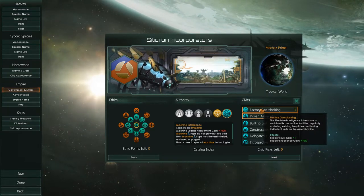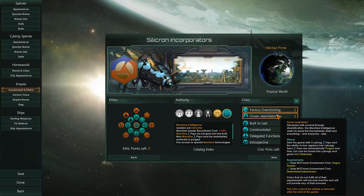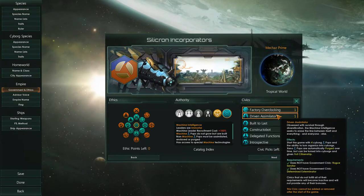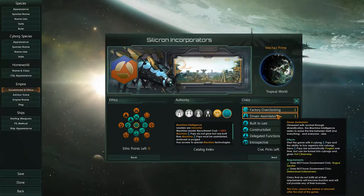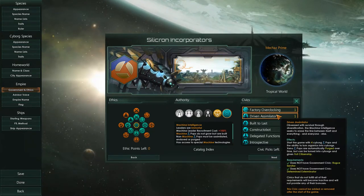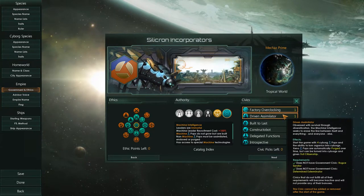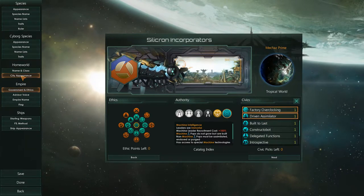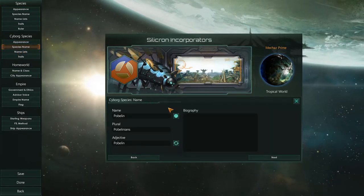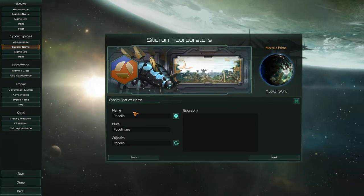I'm hoping to really play to the strengths of my species. We also have the driven assimilator trait — obsessed with survival through diversification. The machine intelligence seeks to erase the line between itself and everything and everyone else. We start the game with four cyborg population. Xenopops are automatically purged over time but can be turned into cyborgs and given full citizenship. I kind of made up this little plant species of mushrooms — little mushroom people that'll be our fungus cyborgs syncretically evolved with us — the Pobelians.